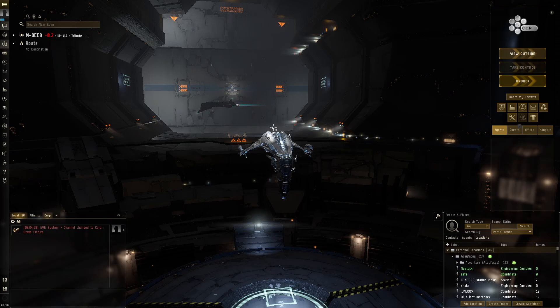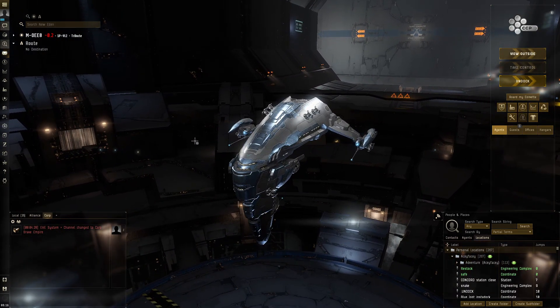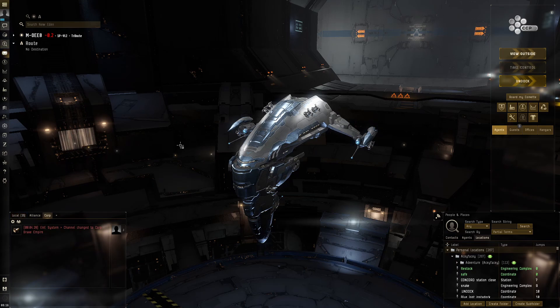Hello everybody, my name is Aceface. Today we're going to be doing the T6 abyss in the Devoter. If you've seen my previous videos, you've maybe seen that the Devoter is pretty potent in the abyss just because of how much it can tank. It does the T4 abyss really well in a really cheap fit. Now I'm going to go all out on the bling, putting really expensive modules on the ship.